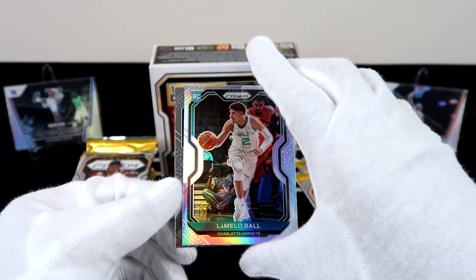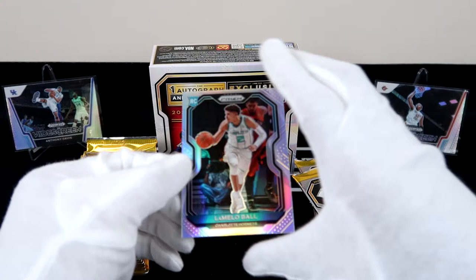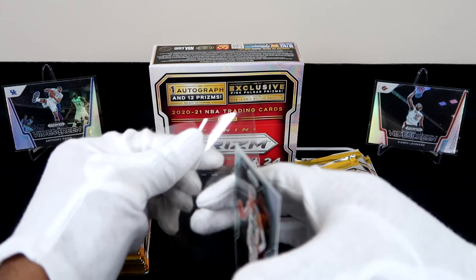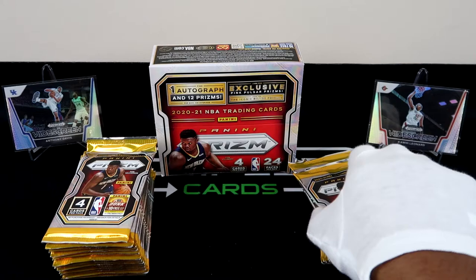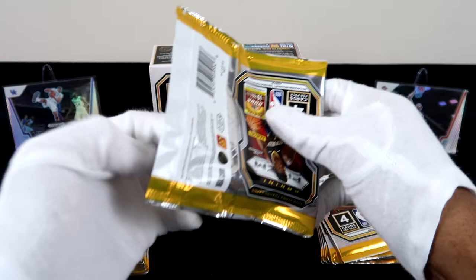Like I said, I've been trying to find sleeper boxes. This one is a sleeper box — I'm already giving it the stamp because two packs in we already have a silver LaMelo rookie card, and that's going to pay for the box itself. That's crazy. Shout out to Blowout Cards — their socials are in the description. Make sure you check them out.